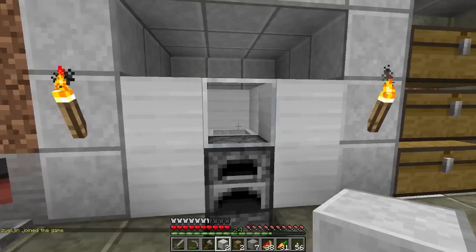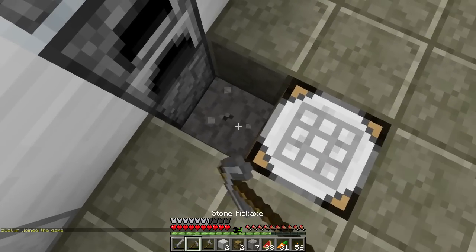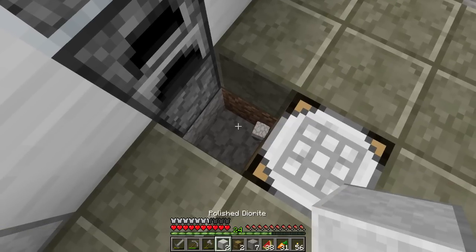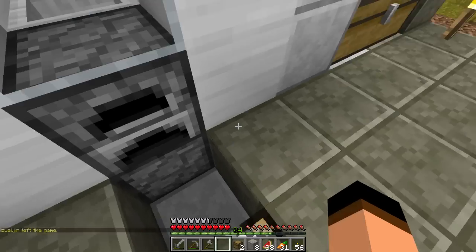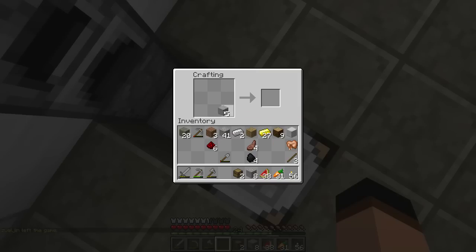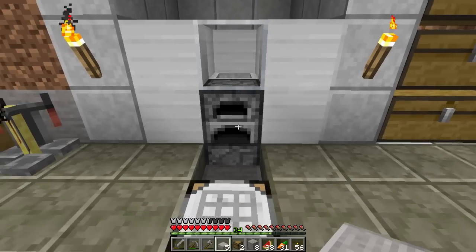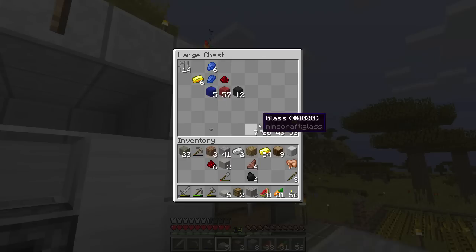I think we got a good bit done today — this is cool. Put a half-slab there and you can still access it — perfect. Double the gold, double the gold — look at that, almost a stack of gold! That is so perfect.